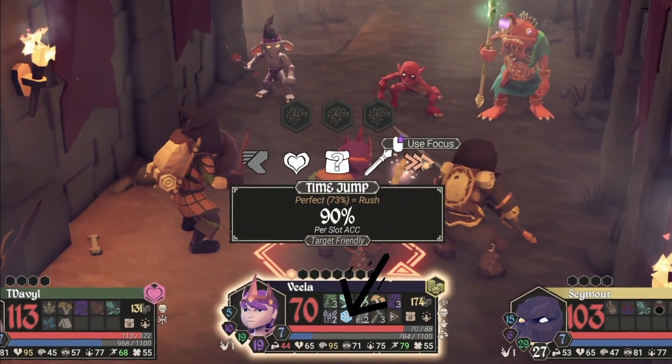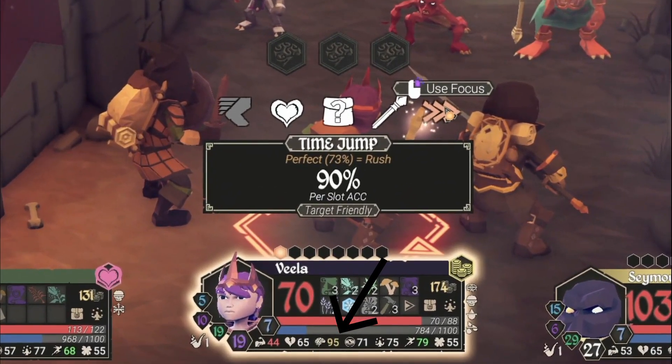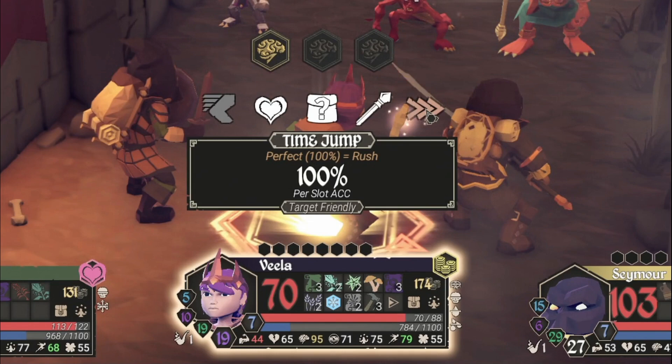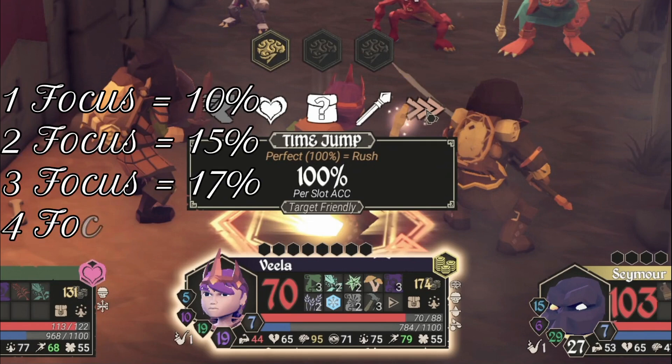Vela has a maxed out intellect stat of 95 — we spoke about stats in the first episode, link in the description to see that one. As we can see, she has a 90% chance of a successful roll per slot, giving her a 73% chance of a perfect roll, which will then cast the spell. By dropping one focus point into the first slot, you can now see that first slot is now golden, meaning it is locked in to be successful — that will never fail. You can also see that the percentage chance of the other two slot rolls are now 100%. This is because the first focus point you use increases the subsequent rolls by 10%.